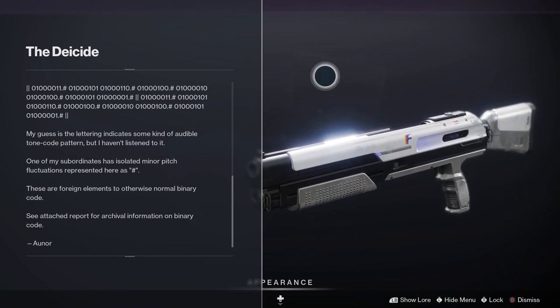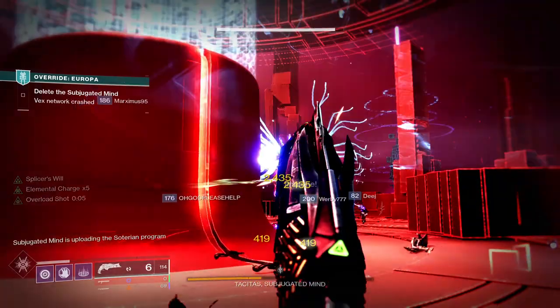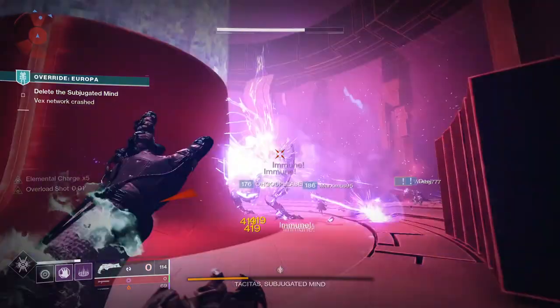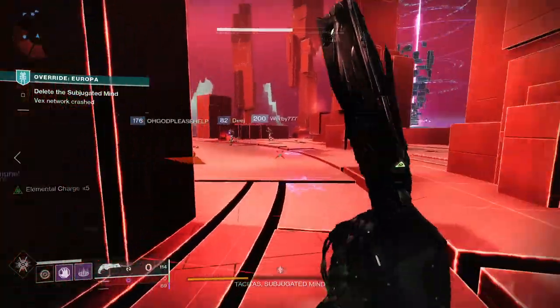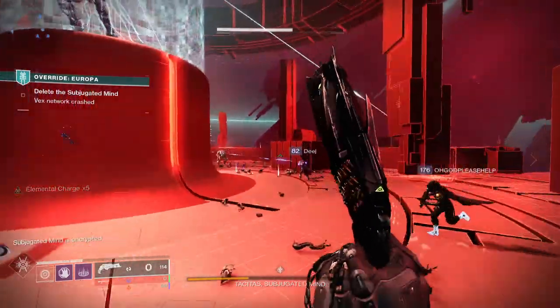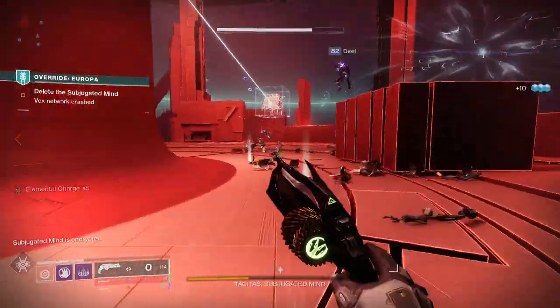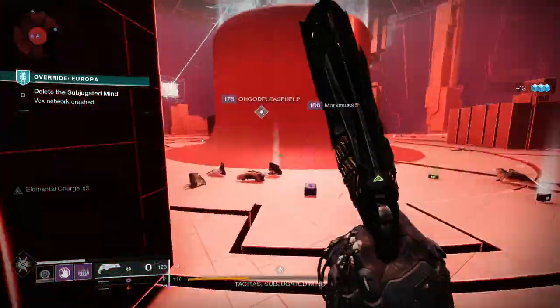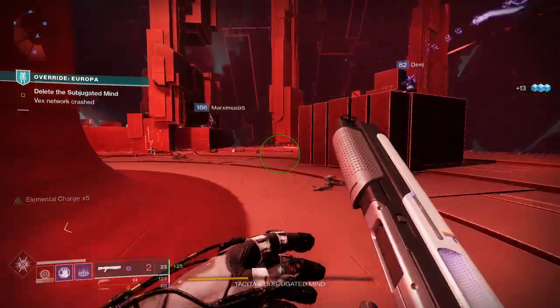The lore continues with a bunch of binary code separated by dots and hashes. Lakshmi-2 speculates the lettering indicates some kind of audible tone code pattern but hasn't listened to it. One of her subordinates has isolated minor pitch fluctuations represented as hashes — these are foreign elements to otherwise normal binary code — and she attaches an archive report on the binary. This message comes from Ikora.